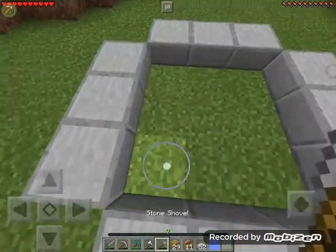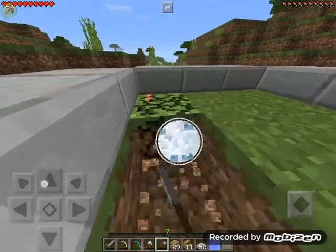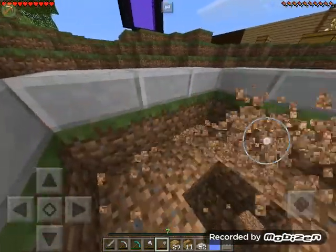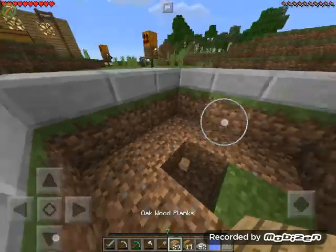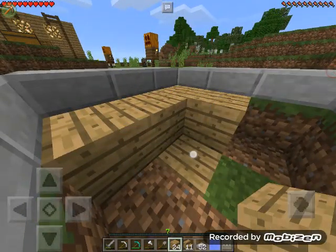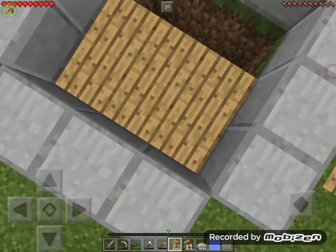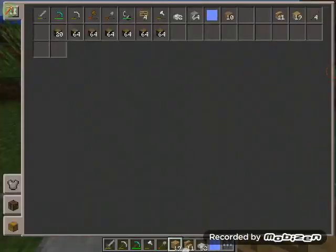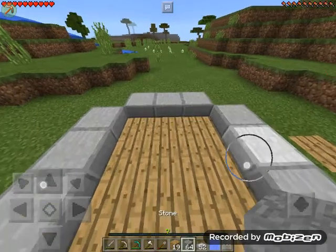And now time to do this floor here. Let's get rid of all of this there and start placing some wooden planks on here. Yeah, this actually looks nicer with the wooden planks. And now we'll go get some stone.